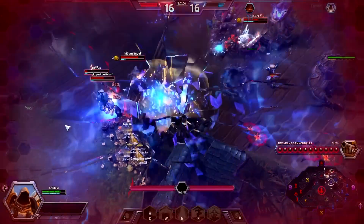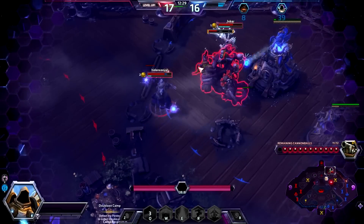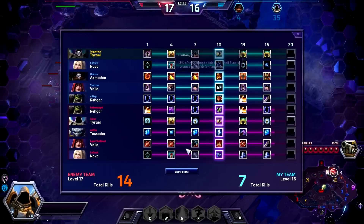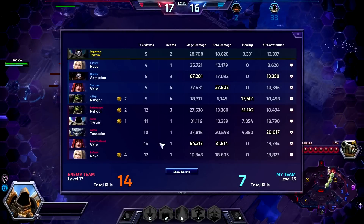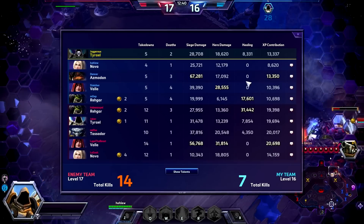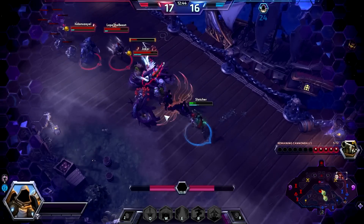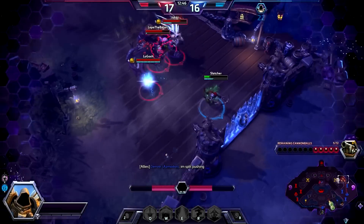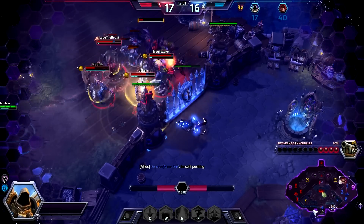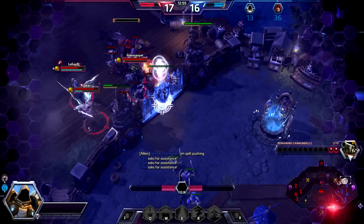I don't know who to blow up — we blew up Tassadar but Rehgar will just heal him up. Asmadan is having a tough game — he's doing a lot of siege damage, which is what Asmadan does best, and he's contributed a lot of XP, but he doesn't really seem to be very present in teamfights. At this point in the game we kind of need him. They're a little bit ahead in XP so it's not ideal.